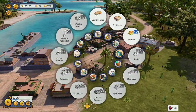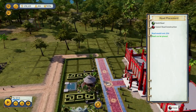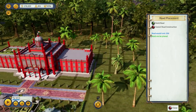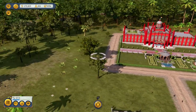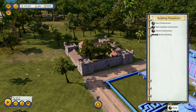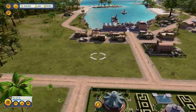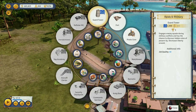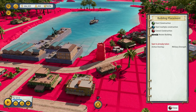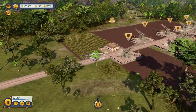Out here we need to put more housing in, because they need a lot more housing. But before we do that, I think what we need to do is build some defenses, because you're going to have to have defenses. So we'll go into the fence and get the military fort — put it there. About one more. And we'll go ahead and put some guard towers in. If you get a jump on this, it'll help you.